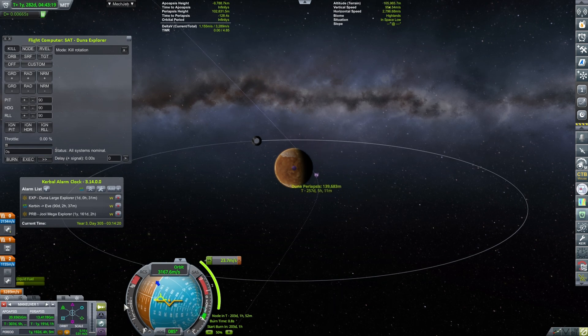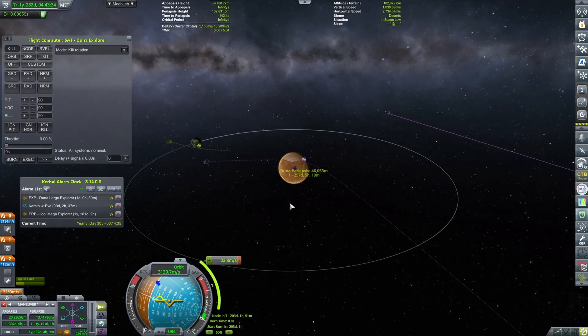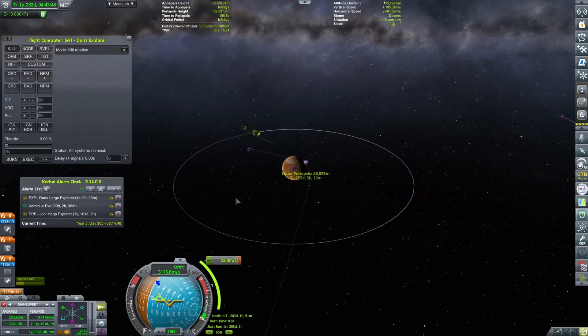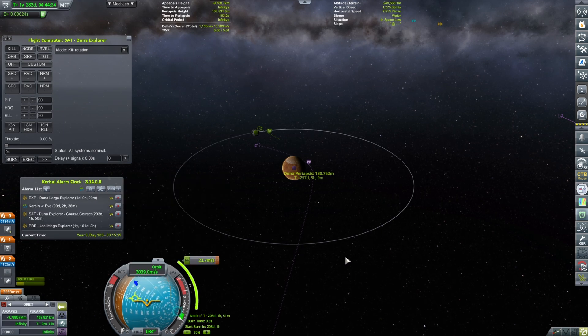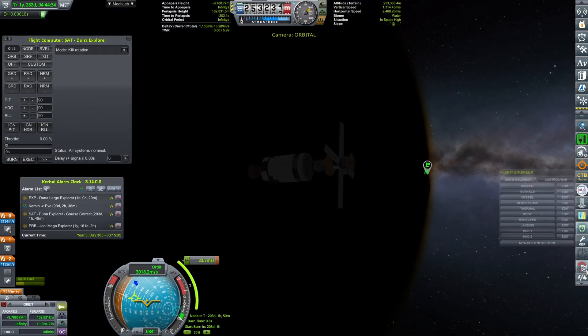Duna periapsis — we're trying to get it as low as possible. Okay, that's a little bit too aggressive, I would say. It's always something I can fix later, so it's not really a big deal. We're going to be putting a course correction which is going to be happening in 203 days.